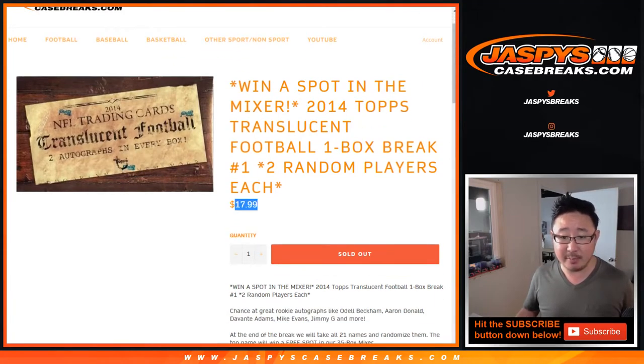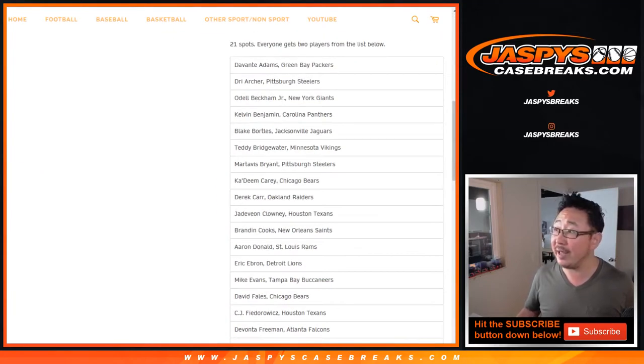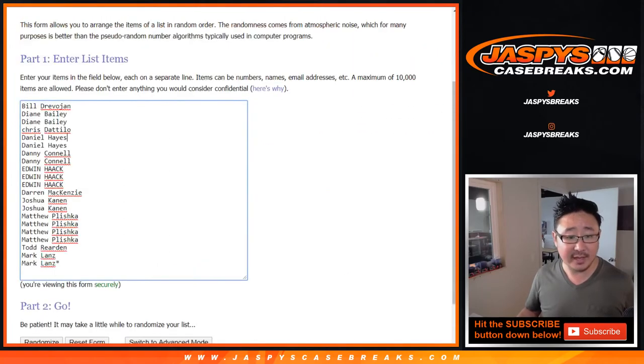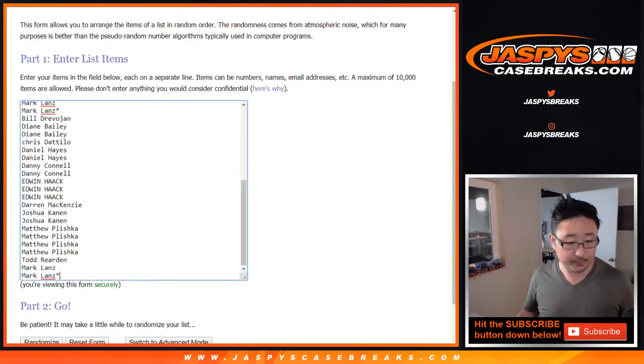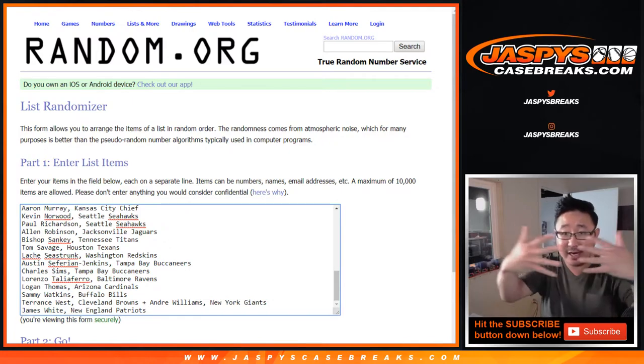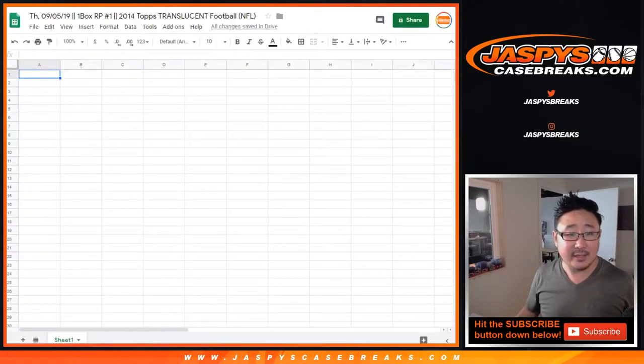One spot for 18 bucks gets you two players off of this list right here, two random players. Big thanks to all of these folks. Let's copy your names, let's double you up. And then we'll randomize your names, randomize the players' names, match you up together, and see what you end up with.